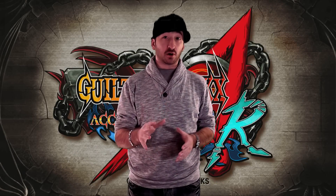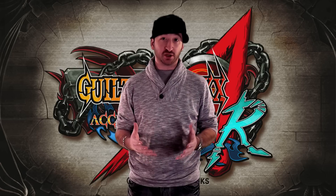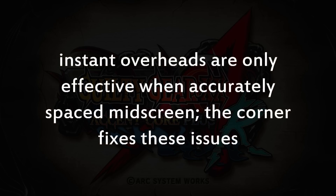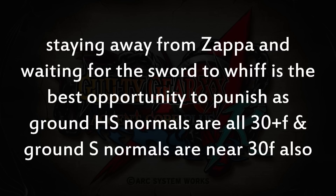As you can see, it's not as easy as you think to fight the opponent from far away using the sword. It just looks difficult, but there are a lot of different ways that opponents can get around this and really punish it. A couple of takeaways from this video: instant overheads are only effective when accurately spaced mid-screen — the corner just fixes these issues. Watching for Zappa's 2S animation is key to guarding overheads; sometimes it can even be blocked high. Staying away from Zappa and waiting for the sword to whiff is the best opportunity to punish, as grounded Hard Slash normals are over 30 frames of animation, and grounded Slash normals are near 30 as well.